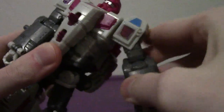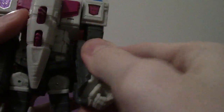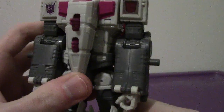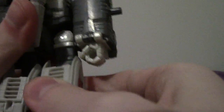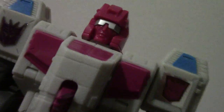Articulation-wise: the head can go full 360°, arms can go full 360°, out to the side, bend at the elbow, and rotate. He doesn't have wrist articulation. He shares some body components from the Cyclonus, Silverbolt, and Scattershot molds. Legs go forward, back, out to the side, bend at the knee, rotate, and the feet can tilt up and down.